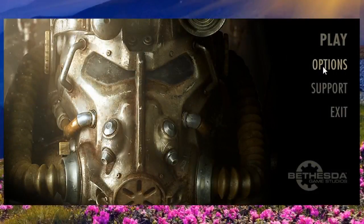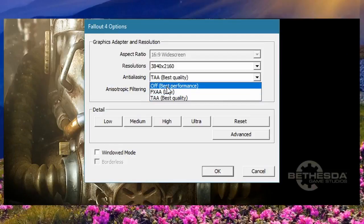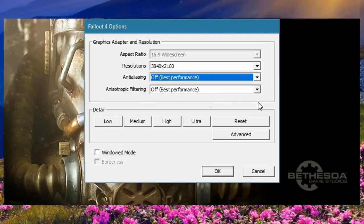A good tip for people wanting to play games in 4K with higher settings is to turn off anti-aliasing, as its difference in higher resolutions is negligible, since you are already rendering more pixels.